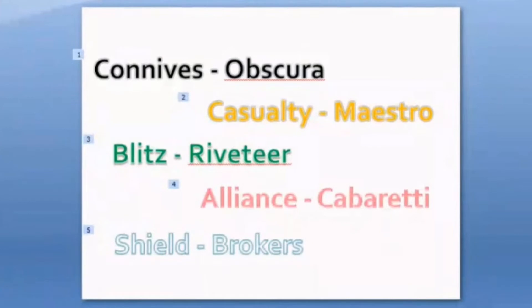We are introduced to the five families within the set. The first family is the Obscura Family, whose keyword is known as Connive or Connives X, followed by the Maestro Family which involves Casualty. Next, the third one would be the Riveteers, their mechanic being Blitz, followed by the Cabaretti with the keyword Alliance, and finally Shield which is under the Progress Family.